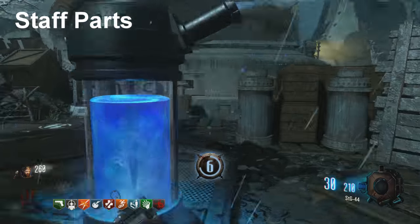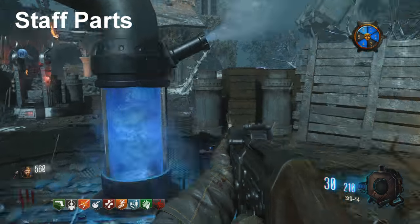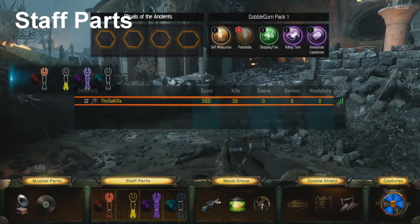For the second part, all you need to do is finish filling up generator six, which is over here by the church. If you finish filling up generator six, it will actually spawn the part in. Out of this box over here you can grab that part, and now you have two out of three.